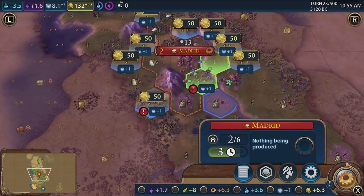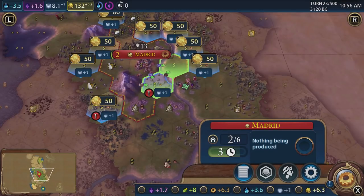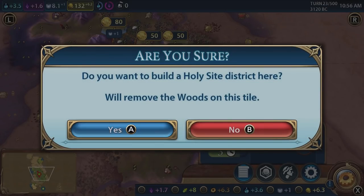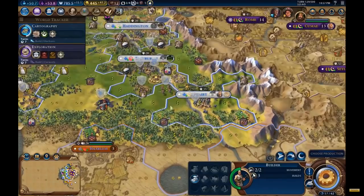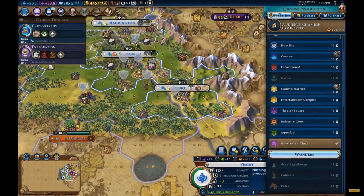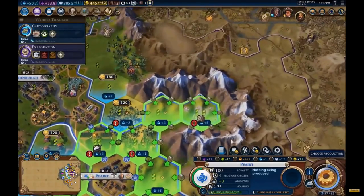Let's use the Campus — the science district — as an example. You build it on a tile outside the city, but you also need to consider where to place it, because different locations provide different bonuses. If you place your Campus in the middle of nowhere you get no additional bonuses, but if you place it next to mountain tiles you get additional science — essentially free science for smart placement.